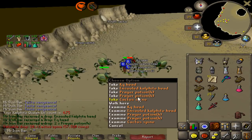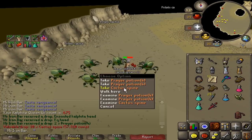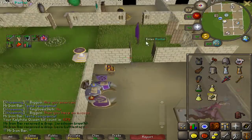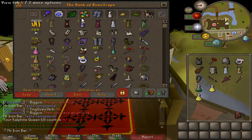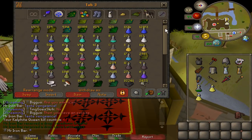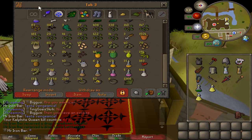Oh wow, dude. Unsired, KQ head, and then a KQ head in the same drop — what? Just wrapped up on another 2-hour Calphite Queen session. Let's check the stash for the cactus and the wines. 2k has been cleared for cactus, almost 2k on the Zamorak wines.